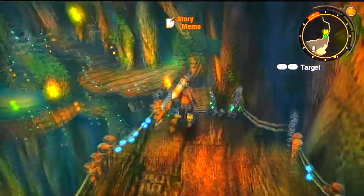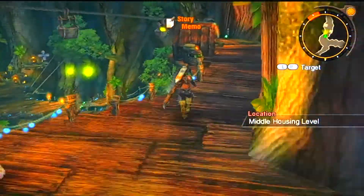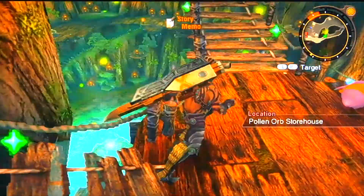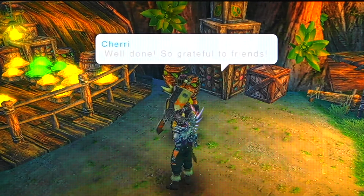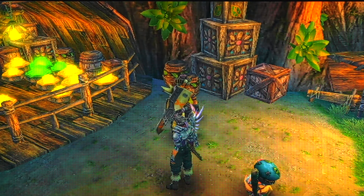If you guys are curious where Banna is — if you go talk to him there, he actually gives you a relationship to another kid. I don't know what his name is. There's a chip with an exclamation mark with a cherry there.